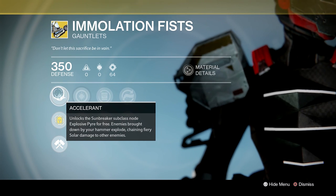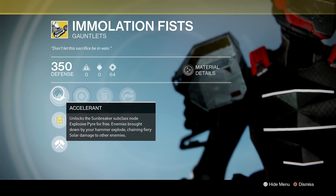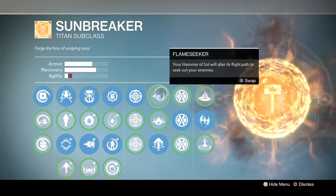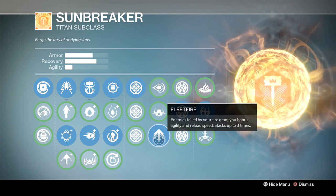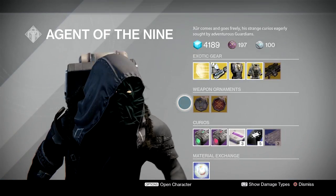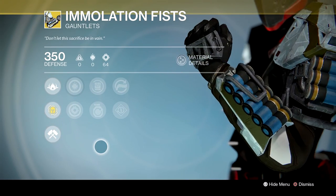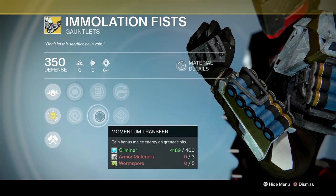Immolation Fists for titans — the exotic perk is Accelerant, which unlocks the sunbreaker subclass node Explosive Pyre for free. Enemies brought down by your hammer explode, chaining fiery solar damage to other enemies. Additional perks include Flame Seeker — your Hammer of Sol will alter its flight path to seek out enemies — and Fleet Fire, where enemies felled by your fire grant bonus agility and reload speed, stacking up to three times. These gauntlets have some extremely useful perks.